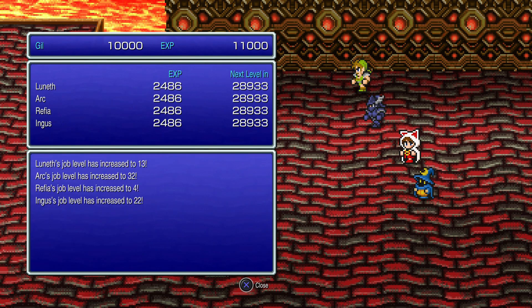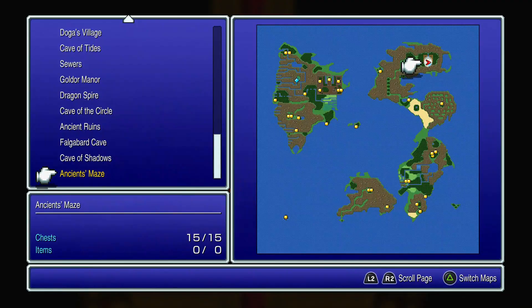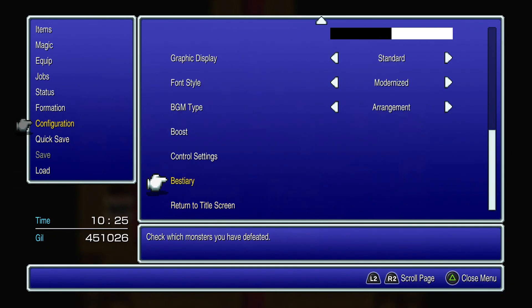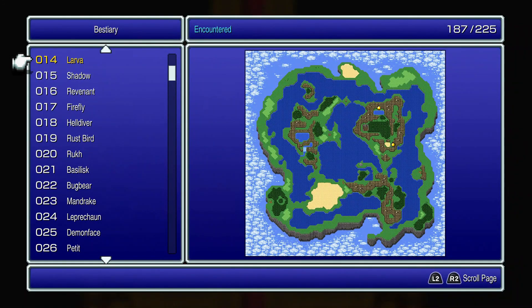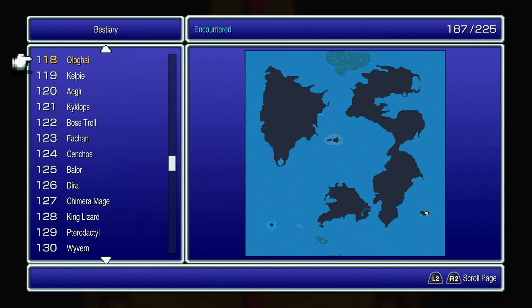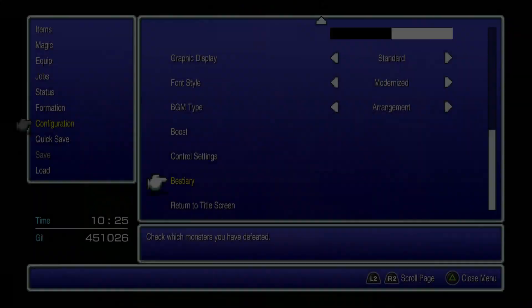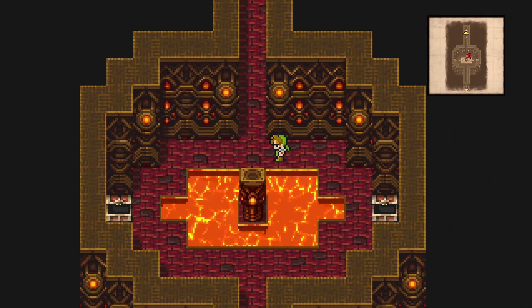Finally he's gone and we can move on. We now have all 15 treasure chests. If you go into the bestiary and scroll down to number 164, that's Iron Claws, Greater Demon, Une's Clone, Thanatos, Bone Dragon, and King Behemoth — numbers 163 through 169. If you have all of those, you can leave the Ancient's Maze.